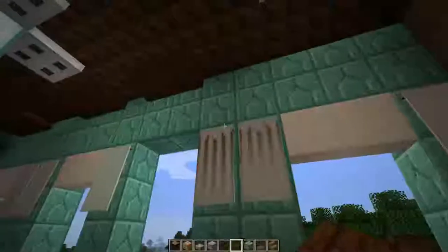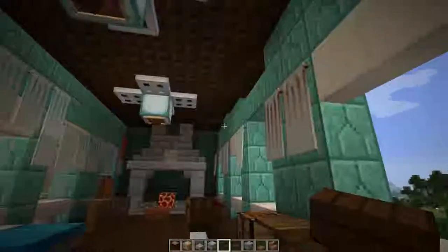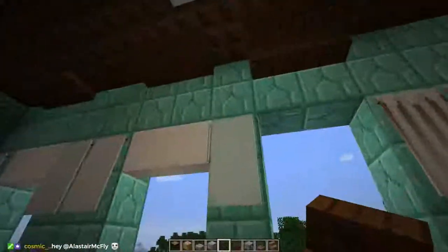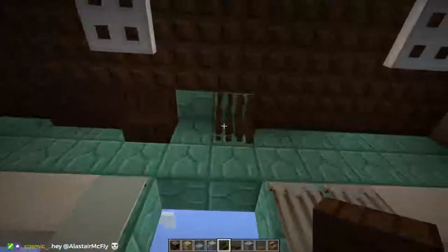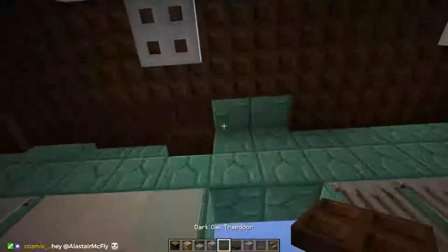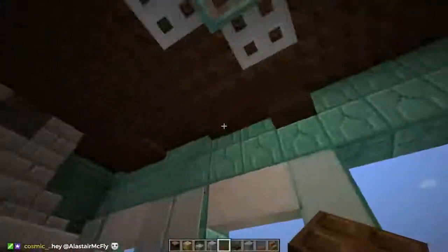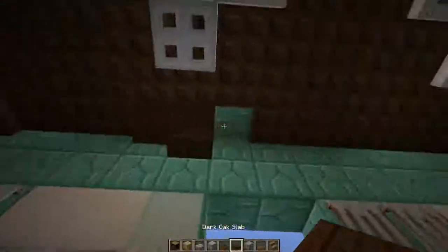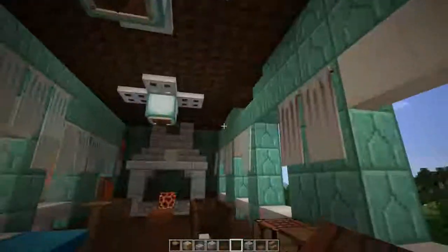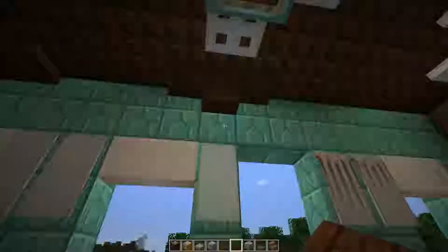Yeah, it's a little bit more interesting. Stairs might even be okay. Stairs feel more structural though — like you'd almost want the stairs kind of over the walls, to feel more like a structure thing. But you could also do this — it almost looks like a sconce or a weird support.